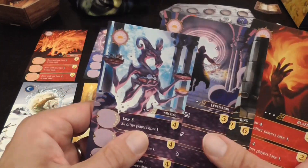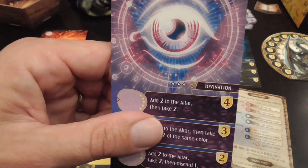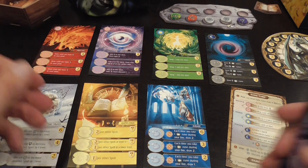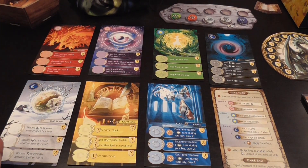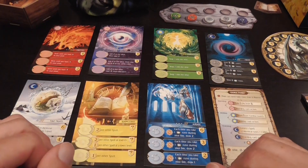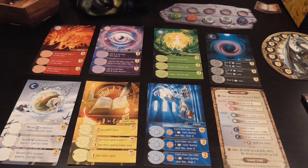A player will shuffle the cards of each color and then draw one randomly — say that's Divination — and all of the players also take Divination for that kind. Then the player draws a red one, which is Eruption, and everybody also takes Eruption out of their deck. So they are randomly selected one per type at the beginning of the game, but each player will have exactly the same display of seven.